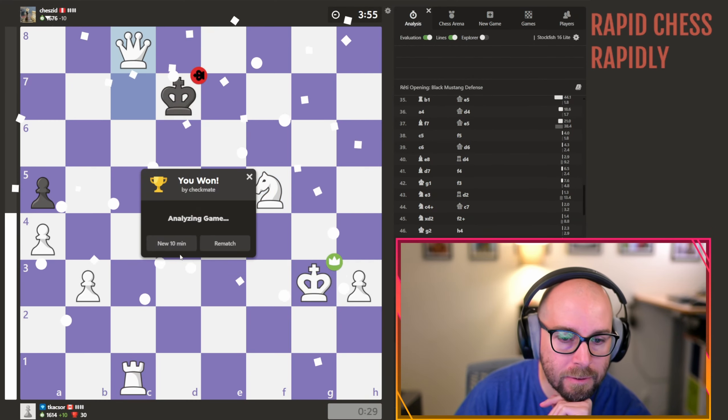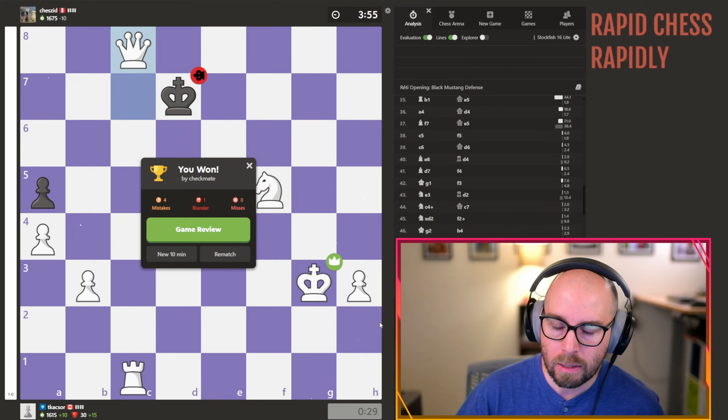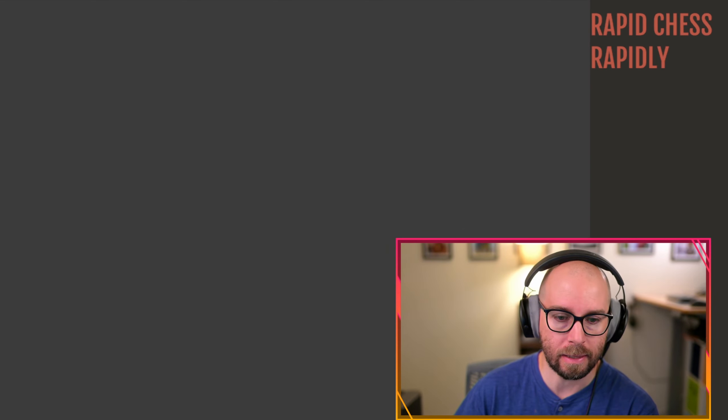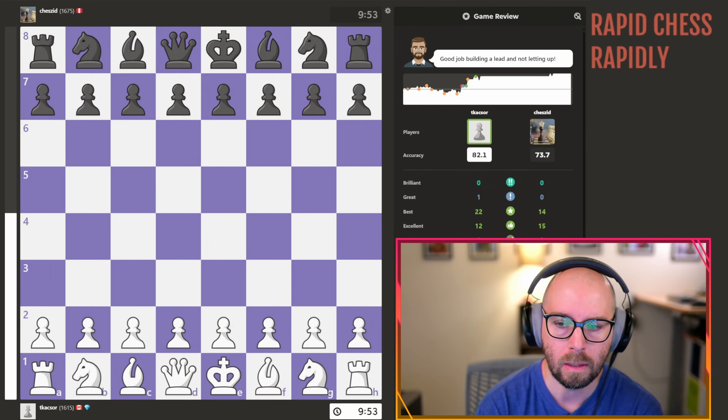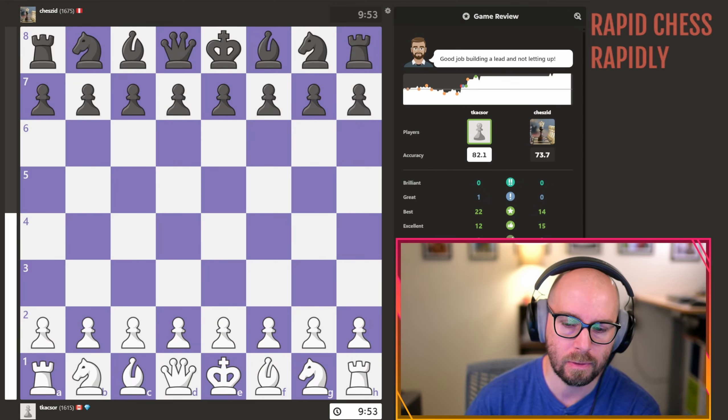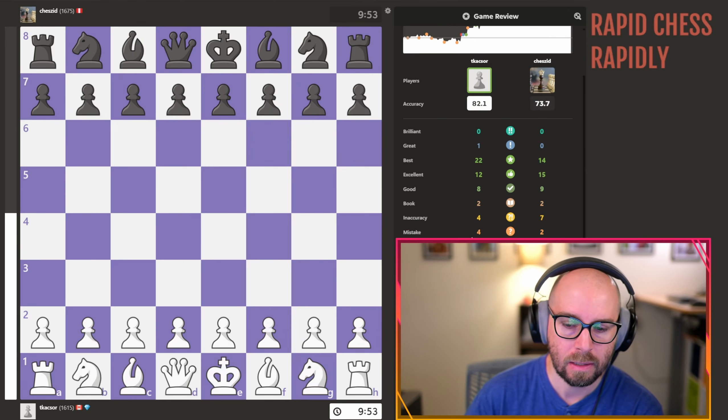There we have it! Alright, so wound up winning a decent game there against 1685 I think. Okay, let's take a look at the review. So we played that at 82.1 — one great move, no blunders, that's good, one miss, a couple mistakes. A game rating of 2000 versus our opponent's 1200.